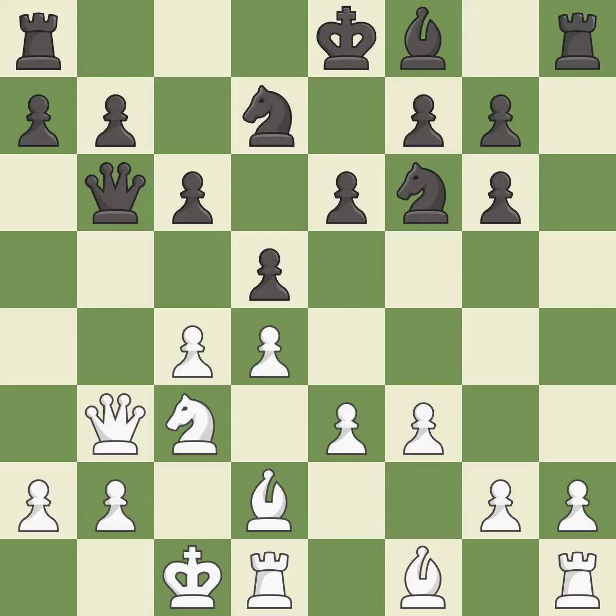Castling queenside tends to be more active because the rook is closer to the center. It is the last book move. This forces doubled pawns in front of the opponent's king, decreasing its safety and harming the pawn structure. It is best. Recaptures.